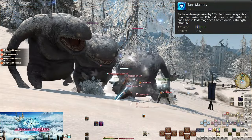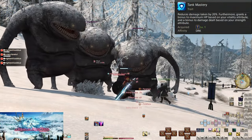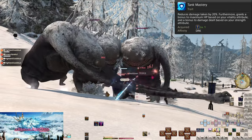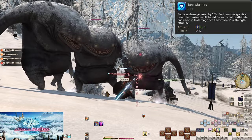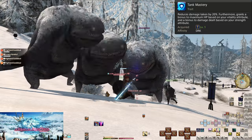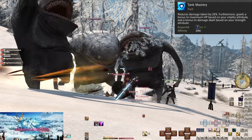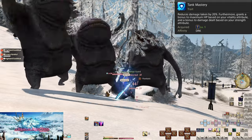Level 1, Tank Mastery. You likely started with one of the other tanks, so you should be used to this by now. It's a passive that grants bonus health and strength, along with a passive 20% damage reduction. The bonus health is obvious, but your damage is below that of a DPS, so the strength bit is a bit unusual.